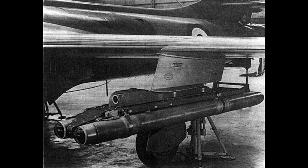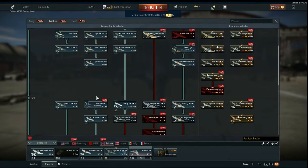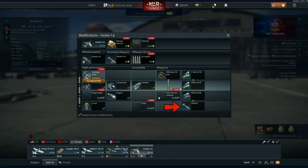The S-Trams are British air-to-air missiles that were added in update 1.89. To get them, you need to research the whole Hawker line and then research the Hunter F-6. You will then need to research all the bomb and rocket modifications before unlocking and researching the S-Tram modification.